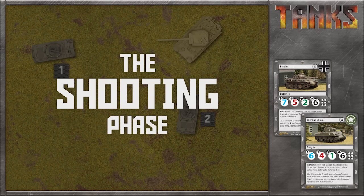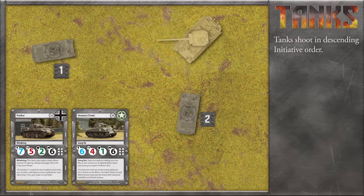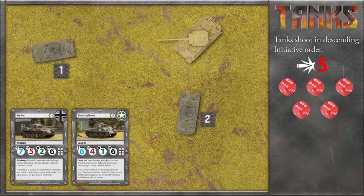During the shooting phase each player will make an attack with their tanks in descending initiative order. This allows tanks with high initiative to strike first, hoping to cripple their enemy before they can fire back. Since the Panther has the higher initiative of seven, it will shoot first. The German player chooses their target and makes their attack. A Panther has an attack value of five, so the German player gets to roll five dice.